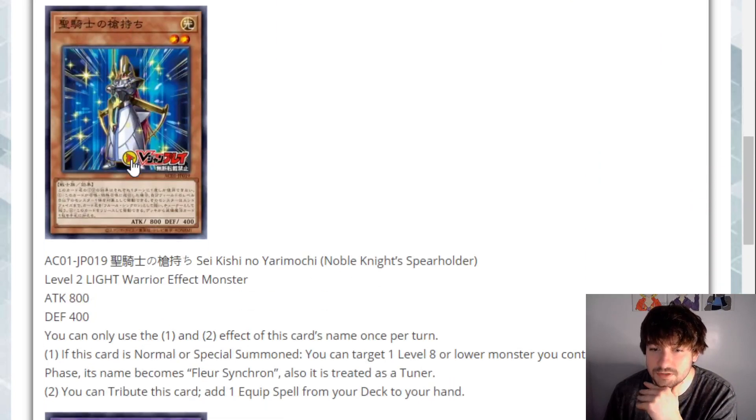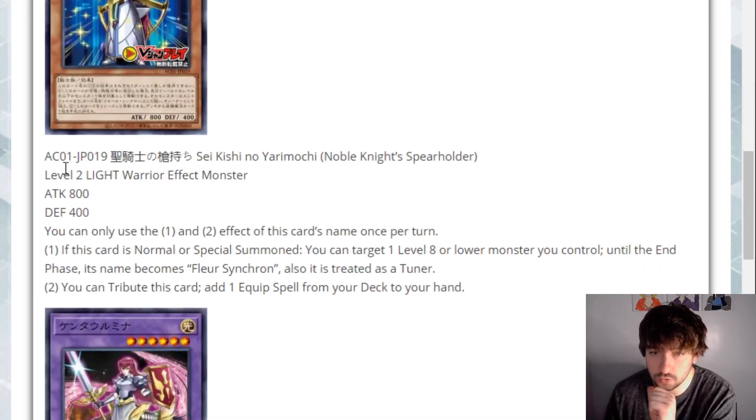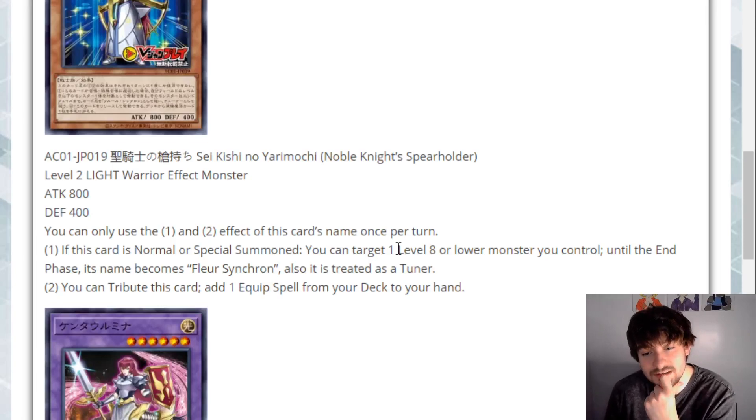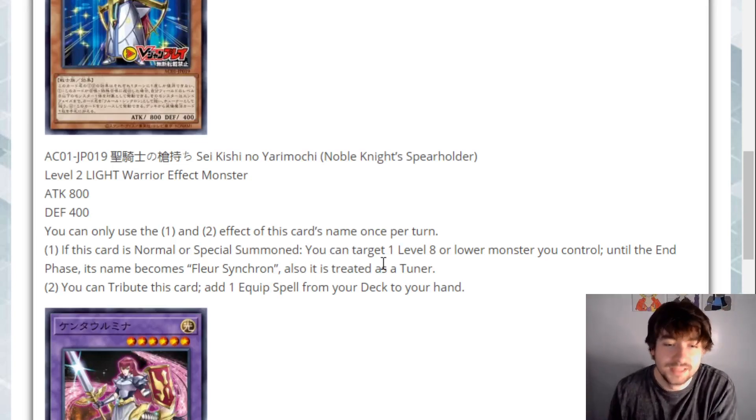Let's see what the payoff is. Noble Knight Spear Holder — level two Light Warrior, 800 attack, 400 defense, two hard once-per-turn effects. If this card is Normal or Special Summoned, you can target a level eight or lower monster you control — until the end phase, its name becomes Fleur Synchron, and it is treated as a Tuner. So I guess that makes it possible to make the Synchro.